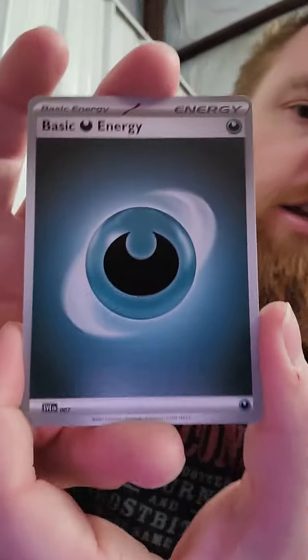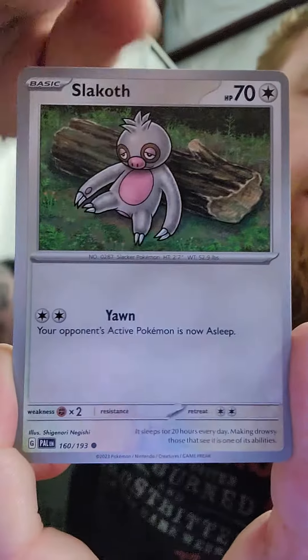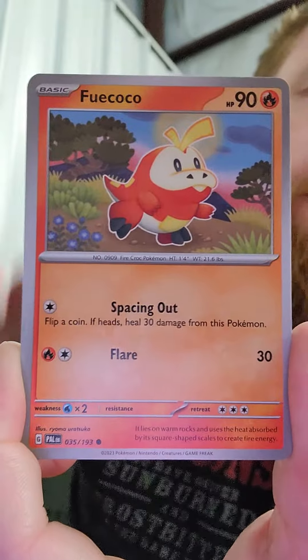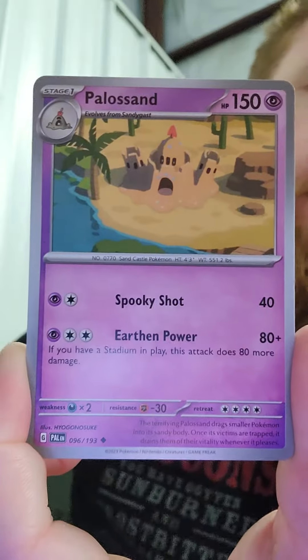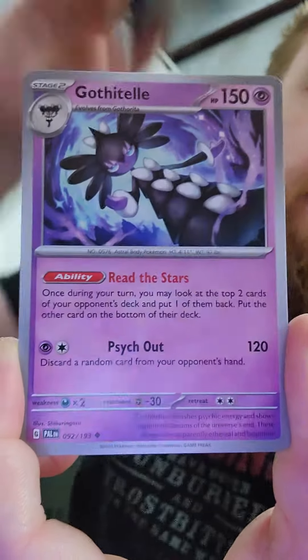I actually have two of these, it's gonna be really fun. Code card — gone, one to the front. Let's see how it goes. Alright, dark energy, Quaxly, Slakoth — love that. And nice to get Pikachu right in the same pack!